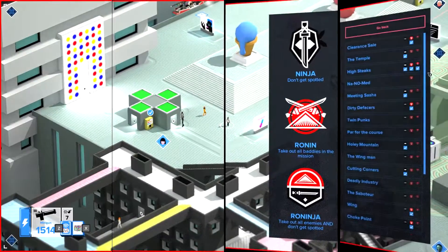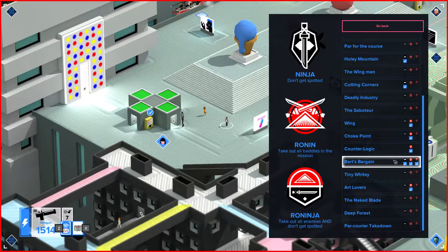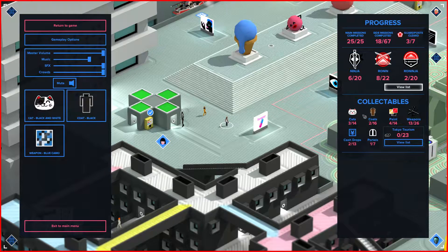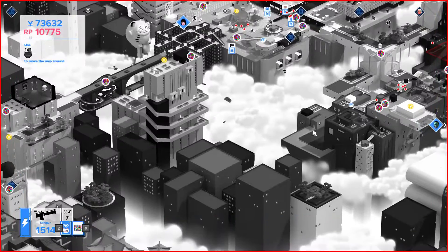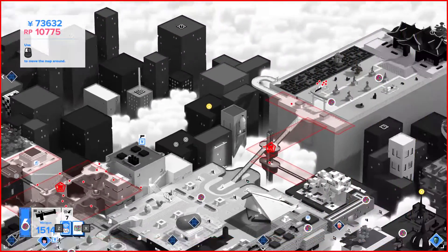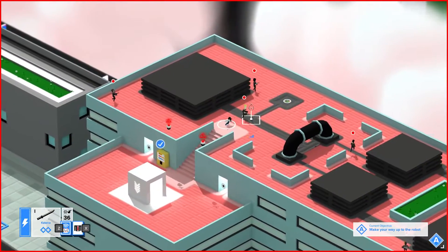There are 25 story missions in the game, all of which have three achievements — you can complete the mission without getting detected, kill everybody, or kill everyone without getting detected. However, I don't see a way of replaying these missions, which is a little odd, so there's no way to get all the achievements if you've done it one way and didn't do it the other. There are 67 side quests and 7 strongholds in the game — basically restricted areas filled with enemies, kind of like outposts in Far Cry — but once you've cleared them in this game they stay cleared. The main story was kind of interesting and there are even some boss encounters along the way.